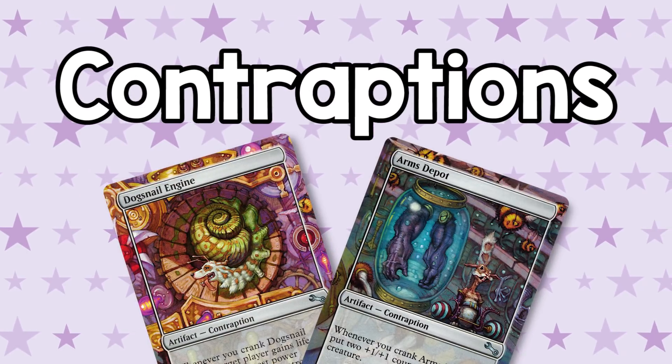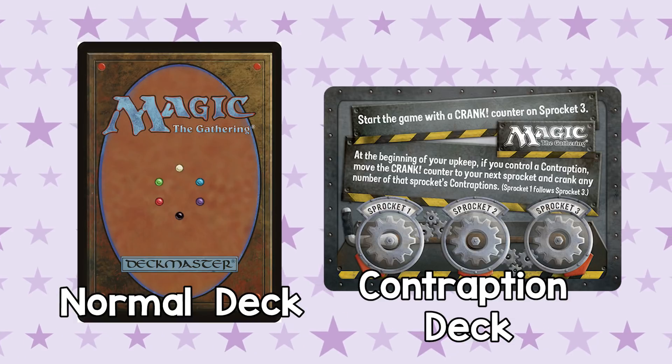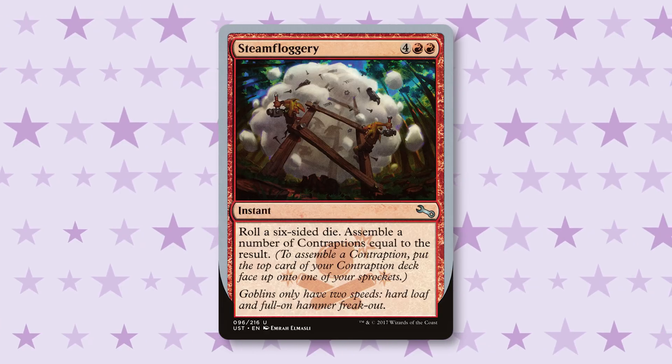Next up, we've got Contraptions — they are so awesome. You draft contraptions the same as the rest of your cards; it's a pick you make out of a pack. But when you make your Contraptions deck, you make a separate deck for them — they don't go in your normal 40 cards. You still need your 40, but you can have a separate Contraptions deck with as many cards as you want. Make sure you have enough ways to assemble the contraptions you've drafted, because you don't get to put them on the battlefield whenever you want. Red and green have the most volume of assembling contraptions.